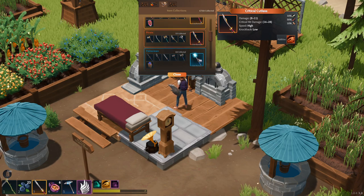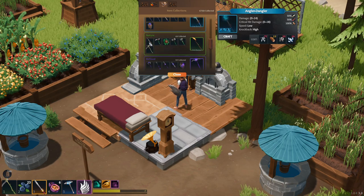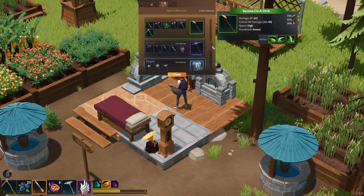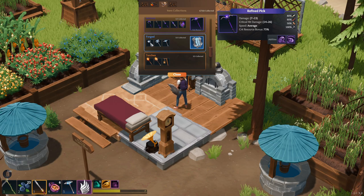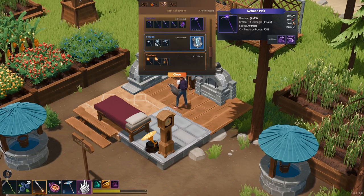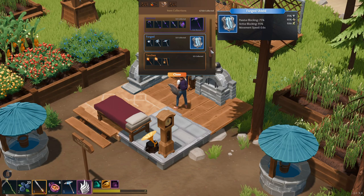I'll show you the set bonuses really briefly and go over each weapon in detail. Here's the fisherman bonus one and materials. The nature set you buy in town and here's the bonus one — the banana on a stick. Refined you buy from the blacksmith and here's the final set bonus. The forged you actually have to get in the dungeon. There's three different areas in the dungeon — you'll find them there — and here's the set bonus shield. Pretty amazing shield. It does active blocking, but I'll get into that later.